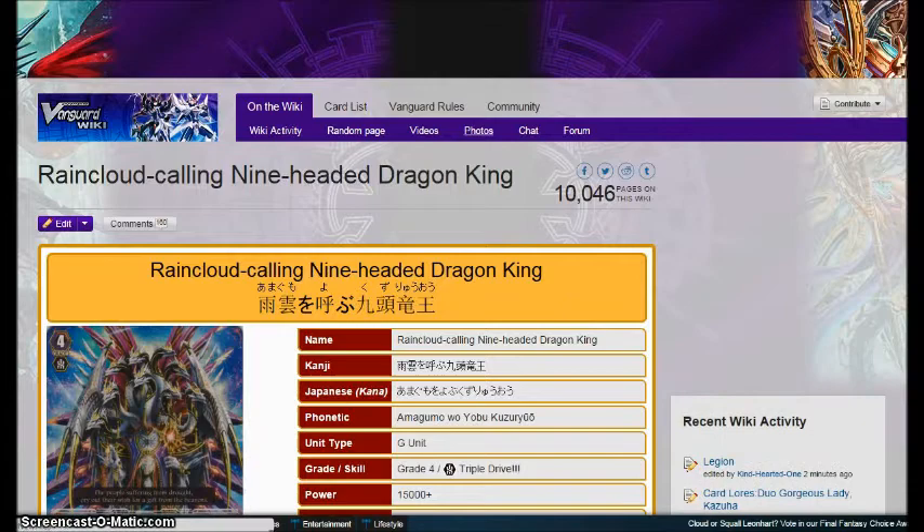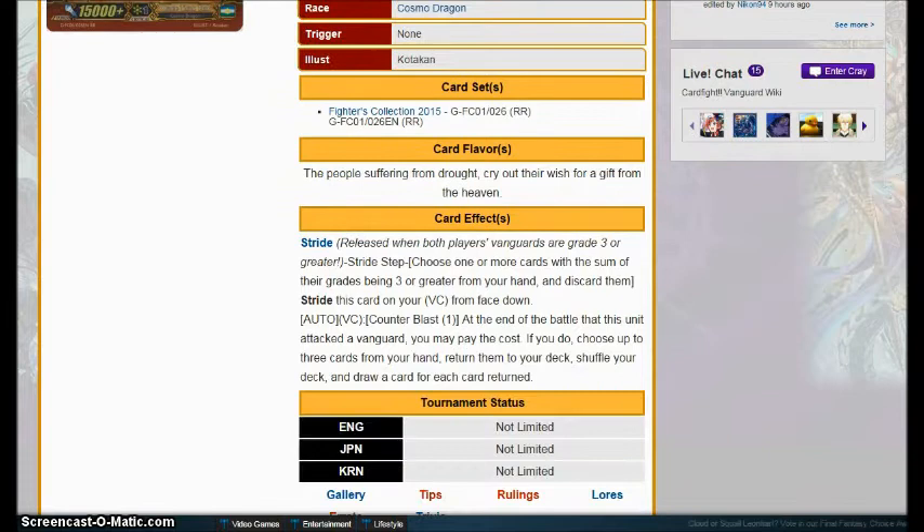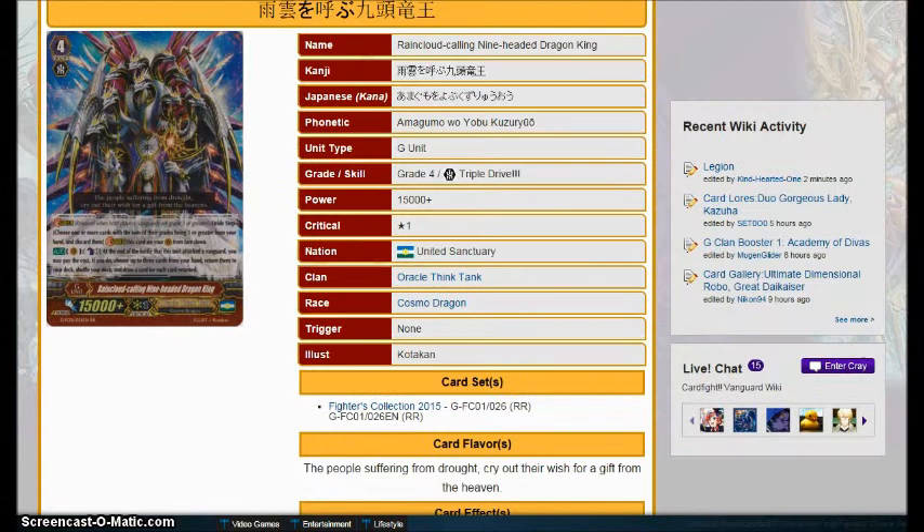Moving on, we have Raincloud Calling Nine-Headed Dragon King for Oracle Think Tank — I think this is their first Dragon, which is weird. Counter Blast 1, at the end of the battle this unit attacks the Vanguard, you may pay the cost — you choose up to three cards in your hand, return them to your deck, and draw a card for each card returned. I think this would be a good one-of in the deck. If you happen to have drawn all of your heal triggers and don't want them in your hand, you can just put them into the deck and draw three cards. Nice tech option, though it's just more cards in the already crammed OTT extra deck.